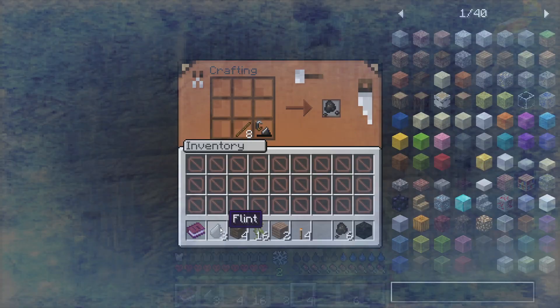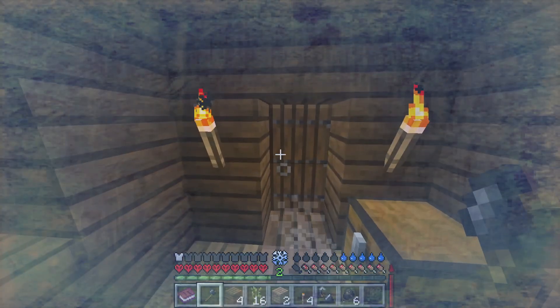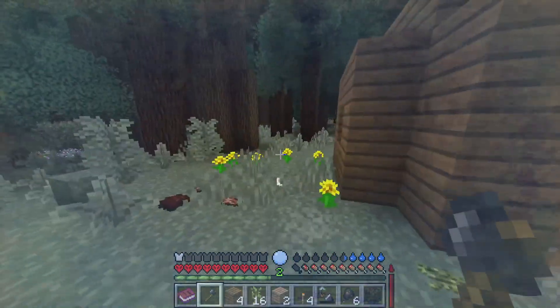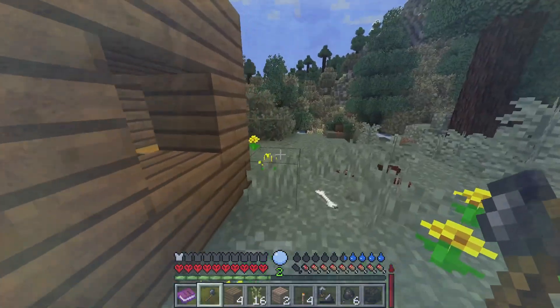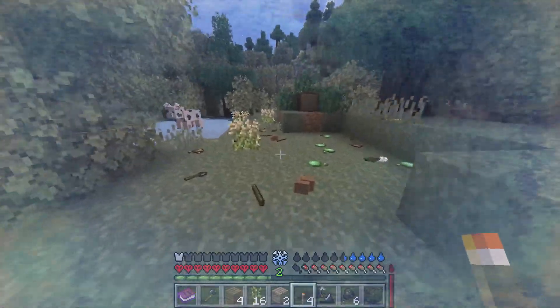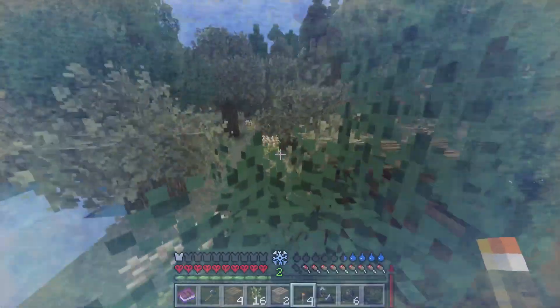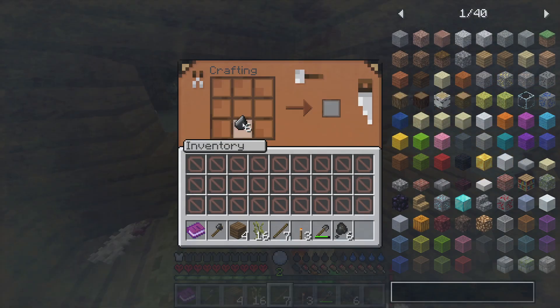I don't have my axe! Quick weapon — I'm panicking, don't panic. There we go, flint axe. He didn't even see me. Getting hit by a zombie is no joke in this mod pack — one hit could just really, really hurt. I needed a new axe anyways. With flint, if you put them together like this, you get reinforced flint, and using reinforced flint we can actually make real tools.